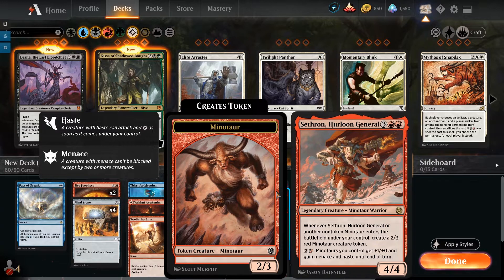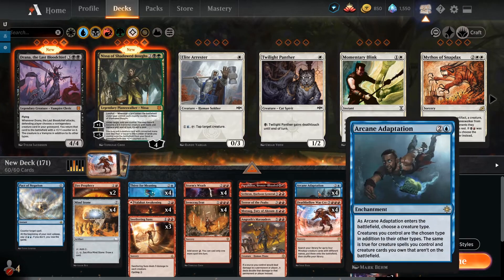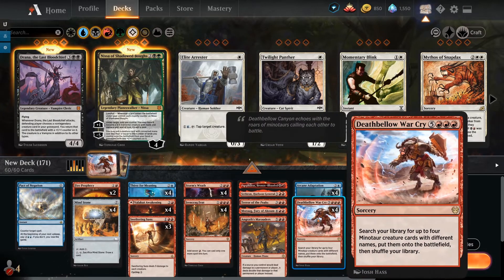We've got Purphoros, Bronze-Blooded — a five-mana 7/6 legendary God Minotaur. As long as your devotion to red is less than five it isn't a creature. It gives other creatures you control haste, and you can also pay three to throw red creatures and artifacts into the field so you can use them with haste — they get sacrificed at the end. If we have a card stuck in our hand, it's one way we can cheat it in.